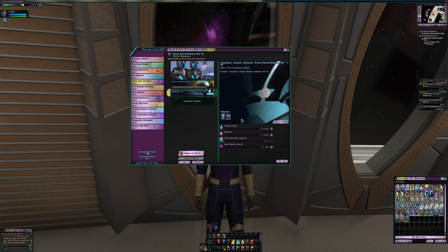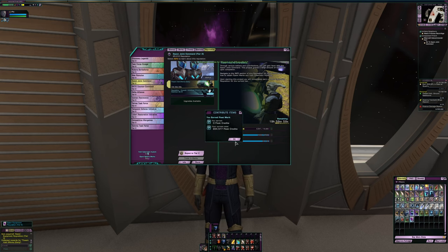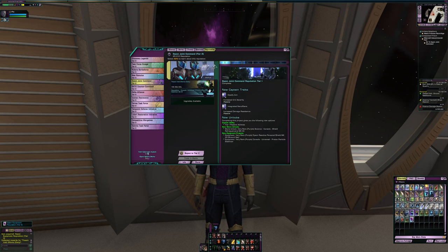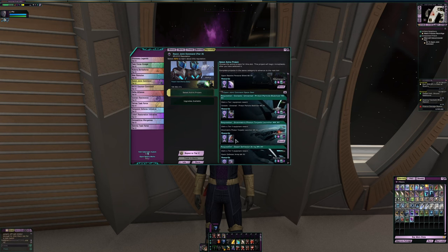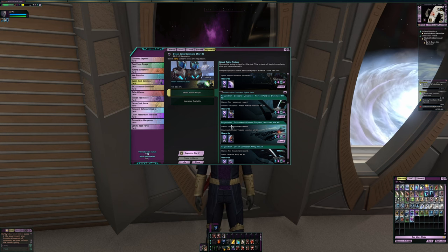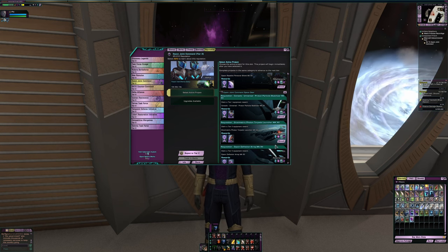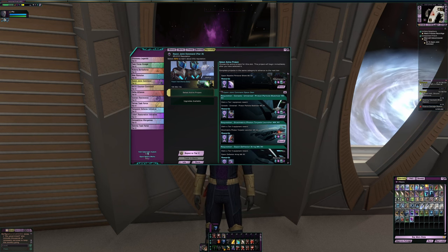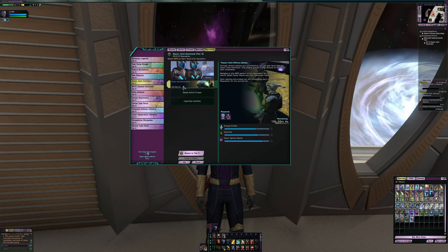Dyson — I haven't put a ton into it, but I did get one of the torpedoes because I wanted it. There's a torpedo here — the Gravimetric Photon Torpedo Launcher — it's a really good torpedo if you're doing a science build. I was playing around with trying to create a science build on one of the ships from the exchange, a tier-five box ship — the Lukari one that looks like a UFO. I went ahead and got it since I could do those red alerts.